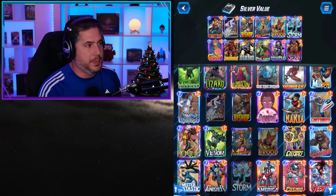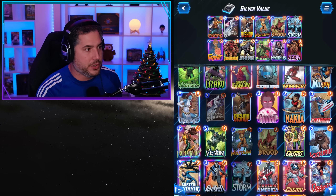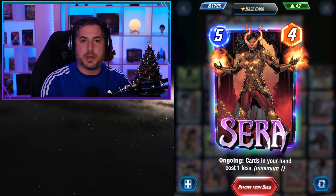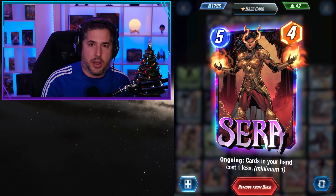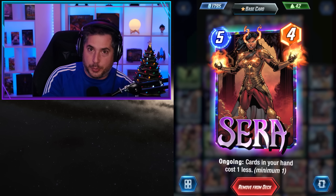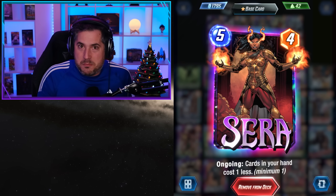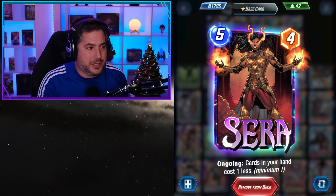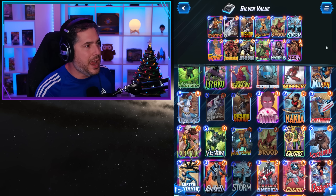The Silver Value deck works because you want to play Silver Surfer on turn six as often as possible, so Sarah becomes immensely valuable. If you have a lot of three-cost cards, Sarah drops their cost by one to two, allowing you to play three of them on turn six for six mana. Sarah is an absolute staple in these decks.